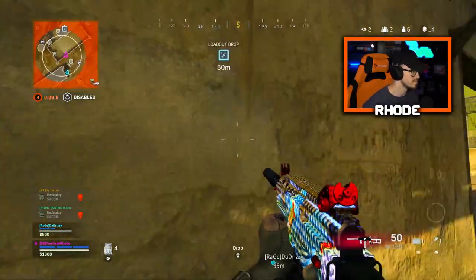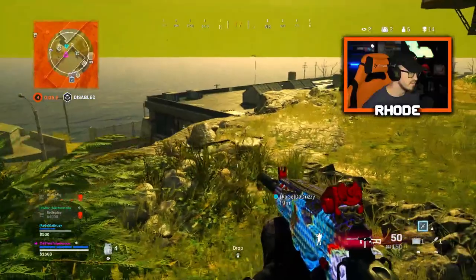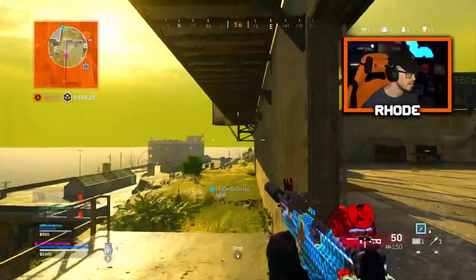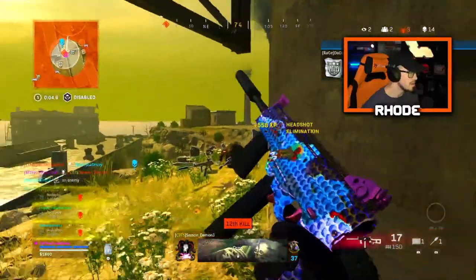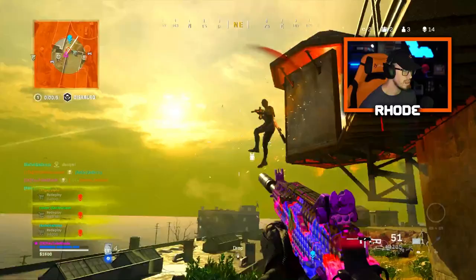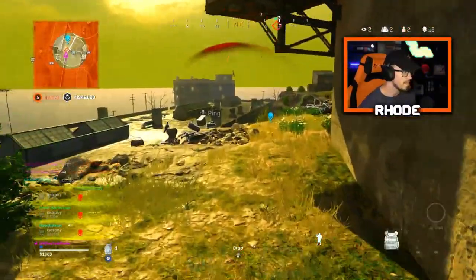I see him. Watch my left. Try to get up here if you can. Got gas inbound. Knocked one. He's right here, bro. Team is KIA — it's up to you now. He shot his teammates — they were all three right there. The other one's up top.